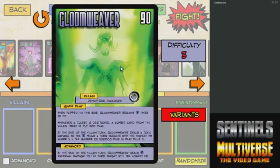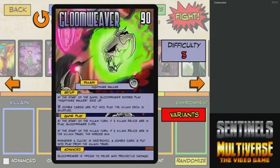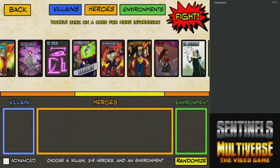Should he ever somehow manage to get to his other side — which does not actually exist — he will deal damage equal to the amount of heroes in play to the hero with the lowest HP. Of course, that actually requires some flipping. Well, we'll see what happens.